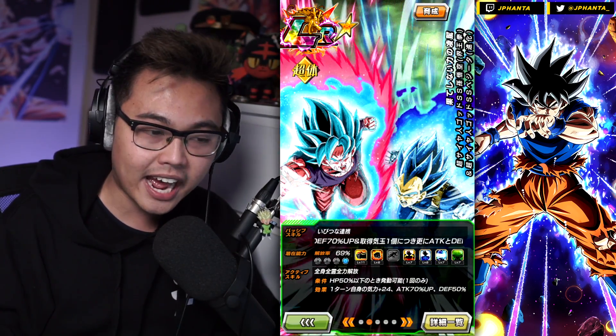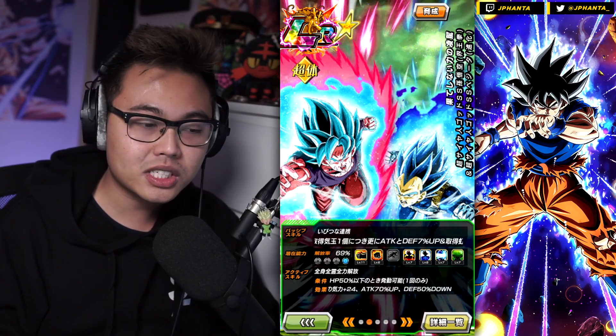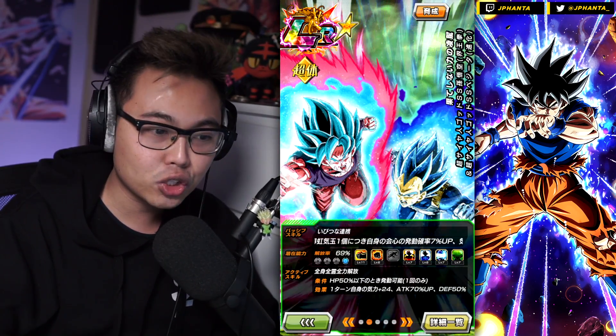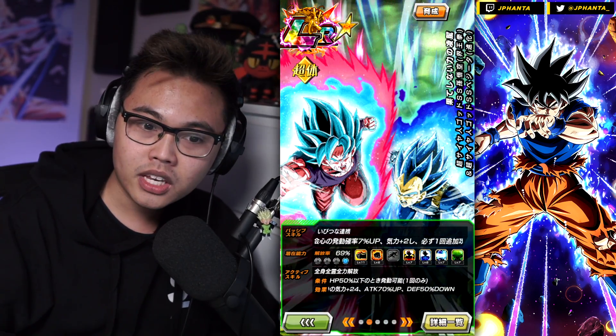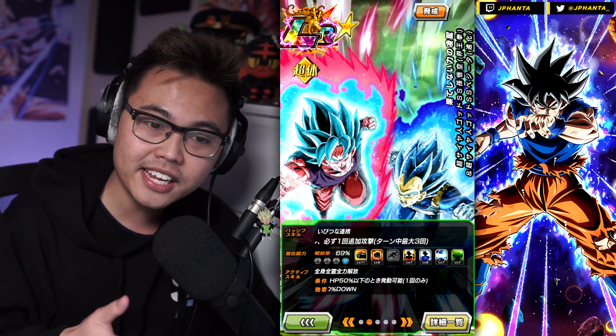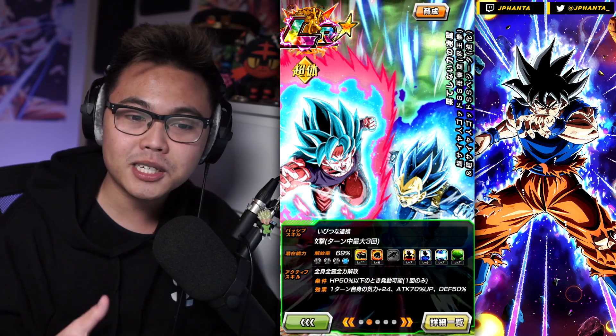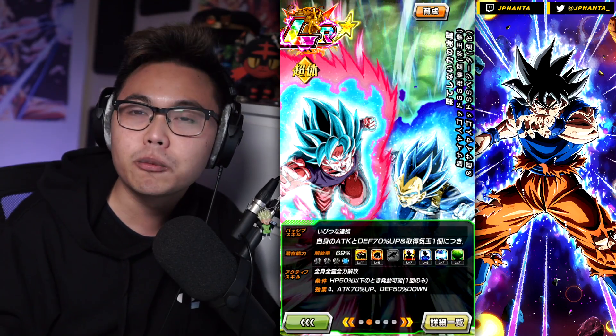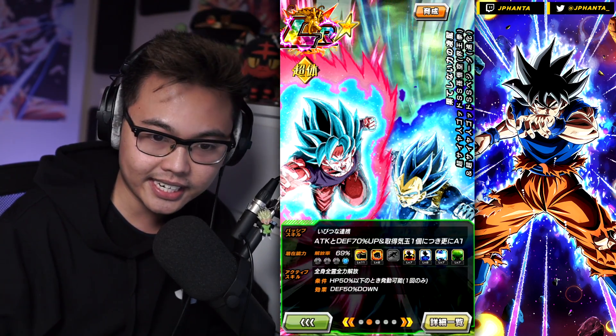Unfortunately you're not doing super attacks, but mixed with the additional attack hidden potential system, you'll be able to get a high chance of getting that additional super attack. They do have an active skill — when your HP is 50% or less, you get 24 ki. Like the Brawly, attack plus 70% and minus defense by 50% for one turn, just a little bit of a boost. Guaranteed 18 ki super as well.